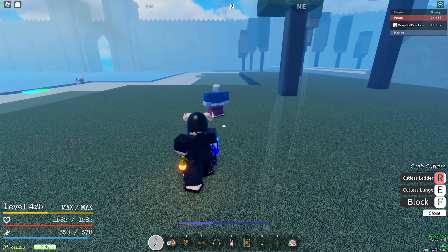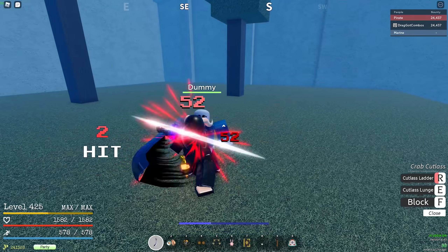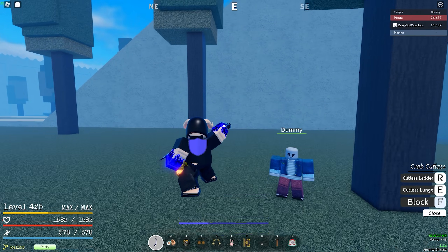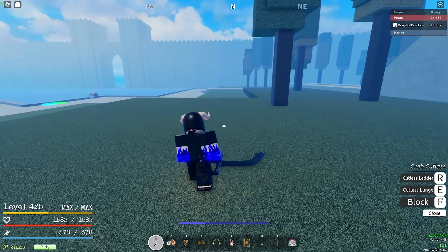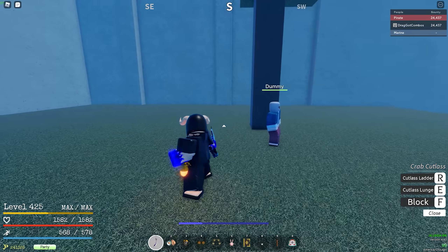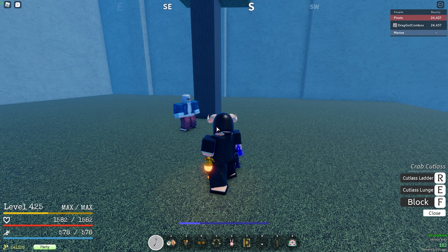You can do some combos — it works with almost every weapon. So like I said, block, jump, dash, M1, and you want to hit that really fast. Just keep pressing in this momentum, and once you get it, it's going to be really easy. I'm going to show you guys some highlights, and peace.